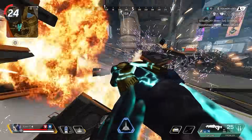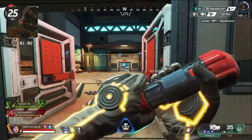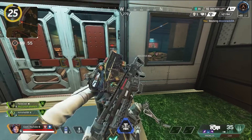You can quickly destroy Rampart's walls or Newcastle's castle wall by punching it twice — this is much faster than shooting them and makes less noise. You should mask your audio when you're reviving a teammate, running up to someone, or healing. All you need to do is use a throwable or legend ability to make enough sound so they can't hear you.